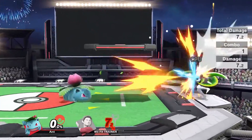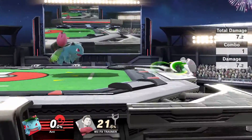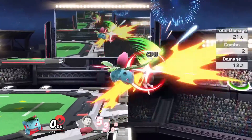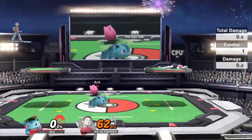Ivysaur's side B, Razor Leaf, is potentially his best special move. It's an extremely powerful zoning tool that doubles as a combo tool, and I'll demonstrate a couple of those combos in this video. Razor Leaf is super versatile — you're able to throw it at two different speeds and ranges, each of them having their own unique applications.